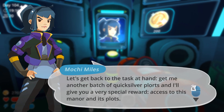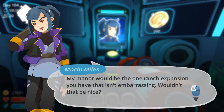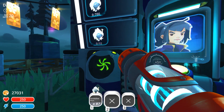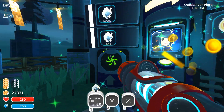Mochi continues: 'What's a bird brain like you doing hanging around when there's so much work to do? Get me another batch of quicksilver plorts and I'll give you access to this manor and its plots — the one ranch expansion you have that isn't embarrassing.' That would be very nice! It's 700 total, so it's gonna be a little while before we get that.